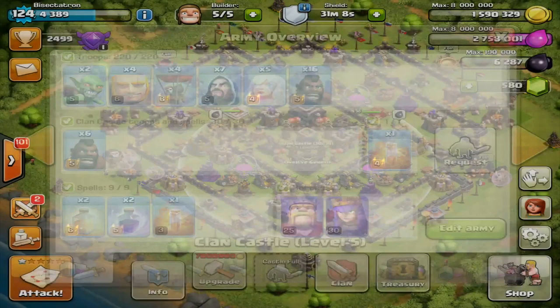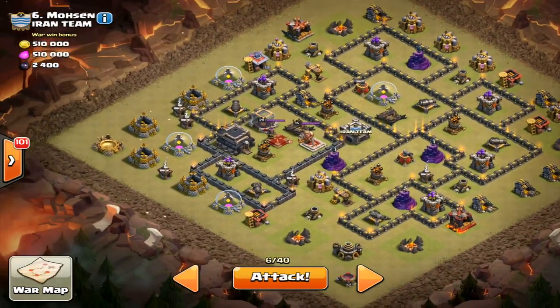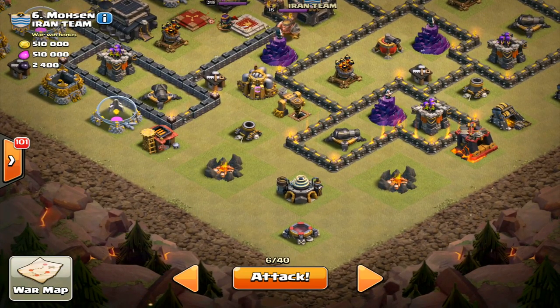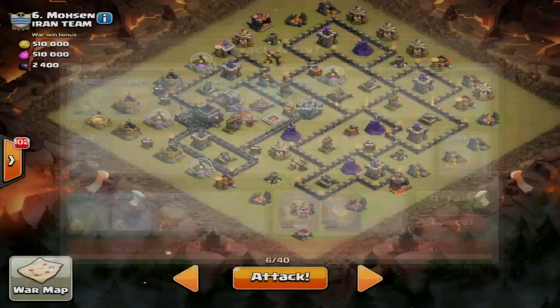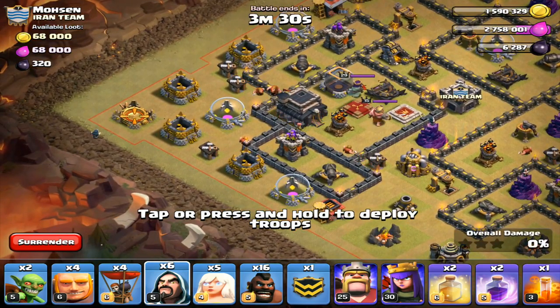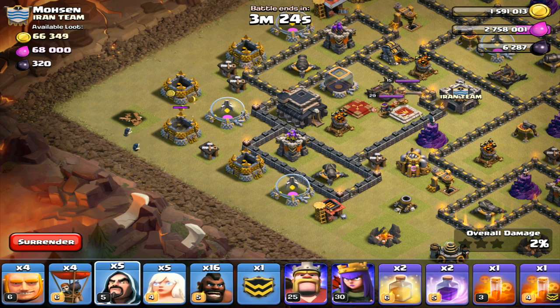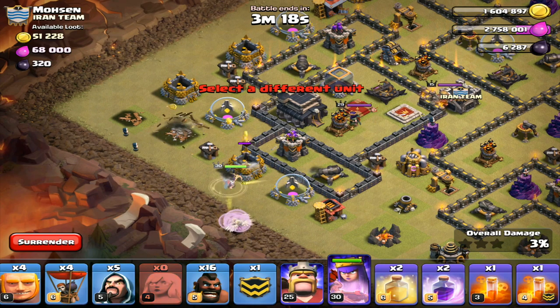Alright, going after number six. Dropping down the two wizards — no chance of them being in range of the archer tower yet. I'll do my best to commentate but I'm going to be pretty focused. Wizard, wizard — that's going good. Let them take that out a little bit, then I'll get the queen down with her five healers.